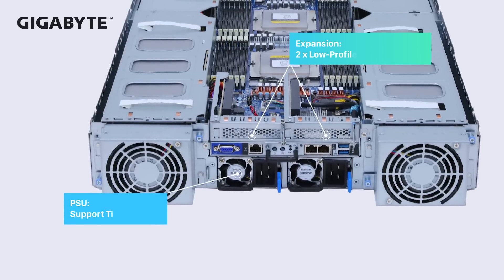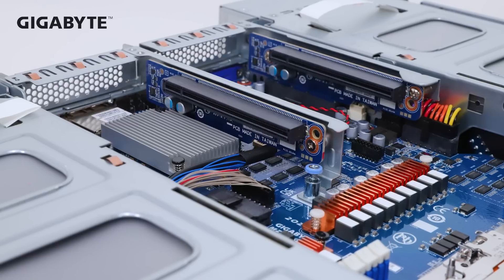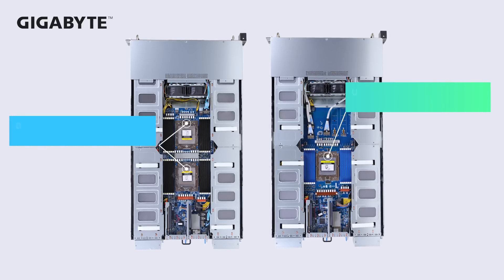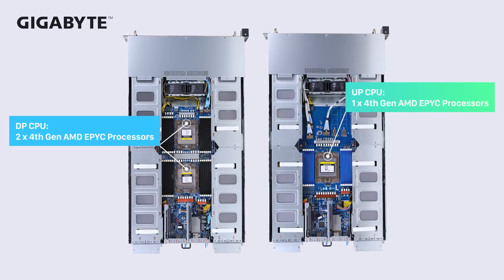In addition to those GPUs, the G293 can provide two more PCIe Gen 5 X16 low-profile slots from the rear I/O, which is highly useful for high-speed networking add-on cards. Taking advantage of the rich I/O for both 4th Gen EPYC single and dual processor configurations, we will provide optimized SKUs for each configuration.